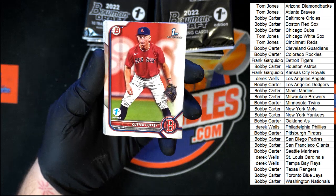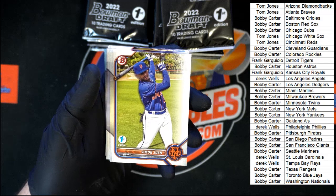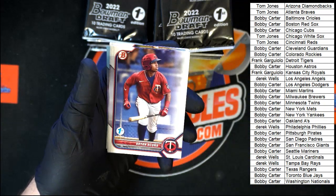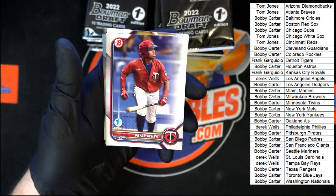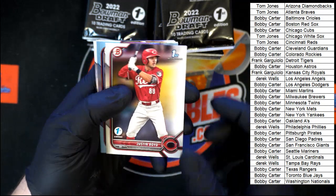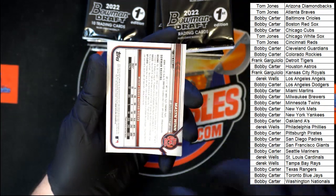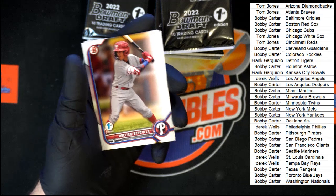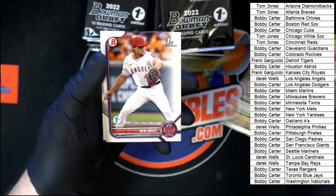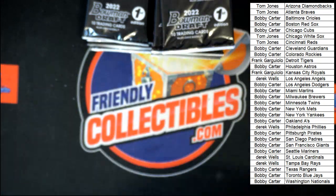Coffee going to the Red Sox. Simon Wan for the Mets, Parada for the Mets, Acuna going to the Twins, Justin Boyd first Bowman for the Reds, Mason Wynn — another refractor right there going to the Cardinals, Burglar for the Phillies, Branigan for the Pirates, Joyce for the Angels, and McKenzie for the Nationals.